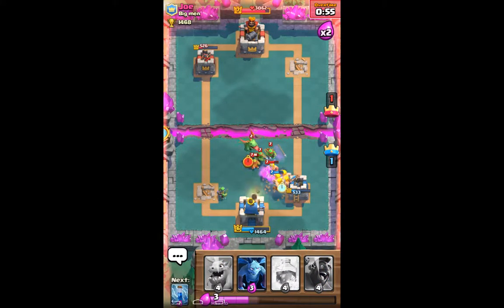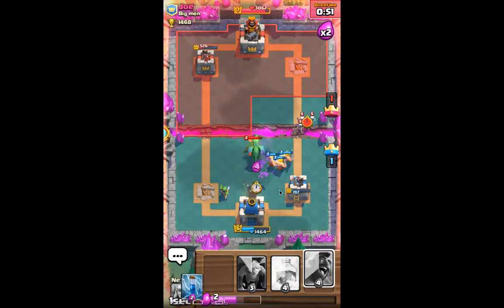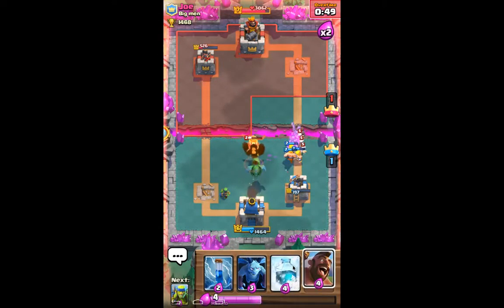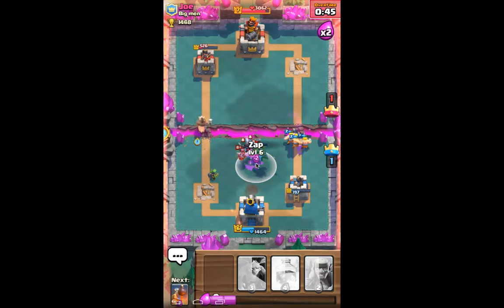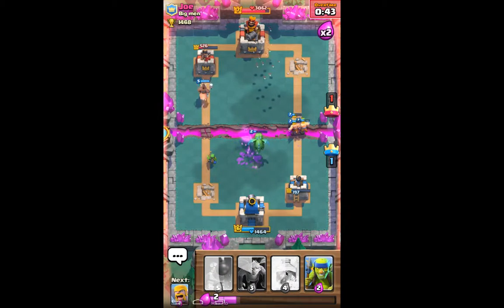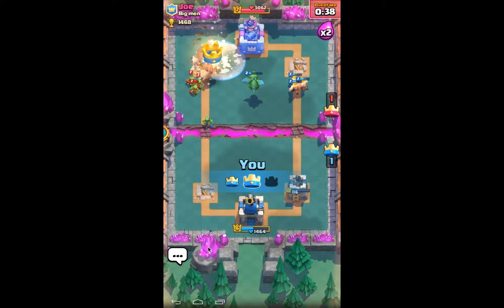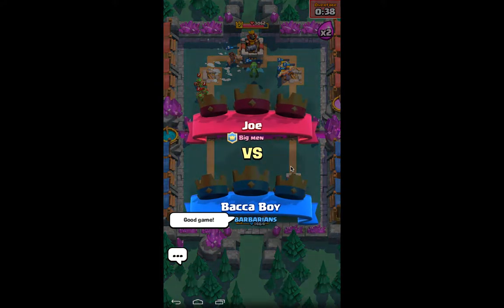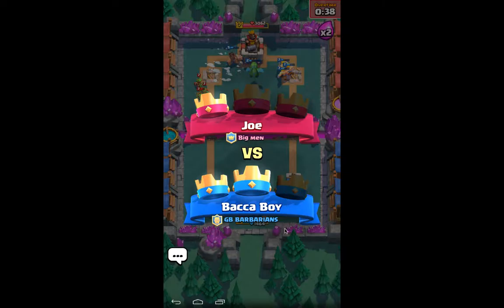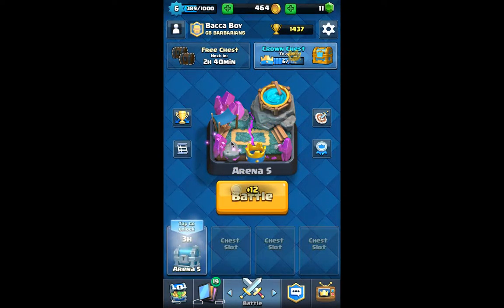We need to drop our Barbarians to actually take this guy out. It's actually very low on health — go, Hog Rider! We need to win it right here right now. Oh my gosh — we did it! That is probably going to make TV Royale, I just got to say. That was so close right there. That has got to make TV Royale!